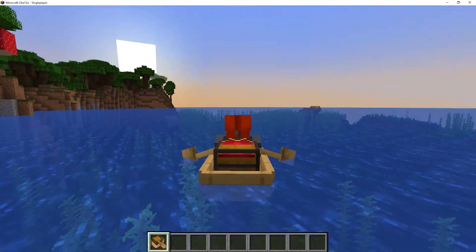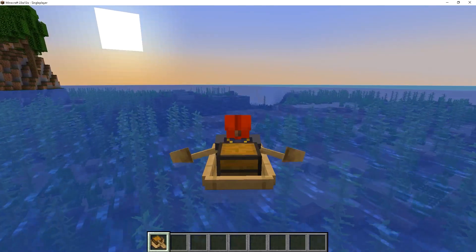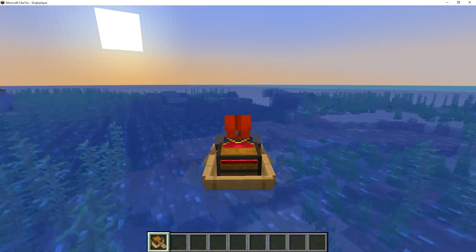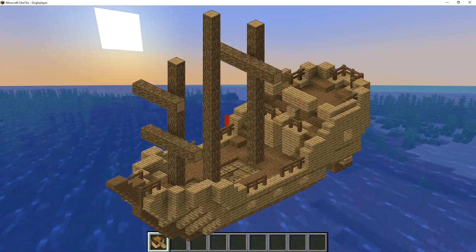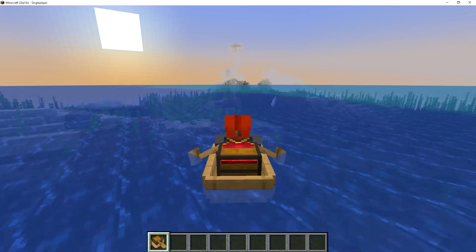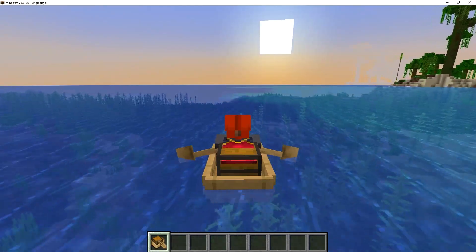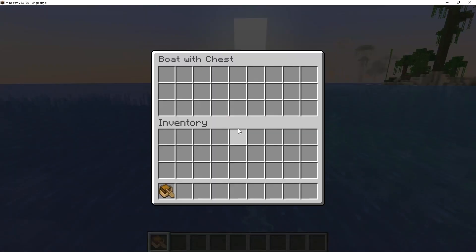The chest boat is definitely gonna be one of those features that's gonna be incredibly useful for the oceans, because whenever we go throughout the oceans we're always exploring shipwrecks, we're always collecting goodies and always running out of space. But with the chest boat you will no longer have that issue — you can just open up the inventory and store items inside.